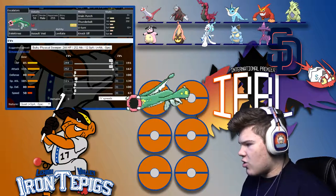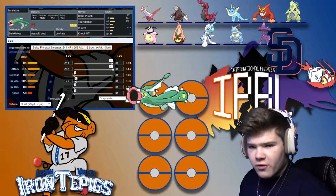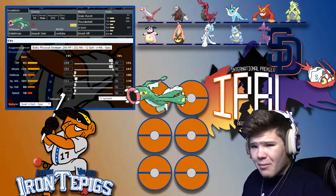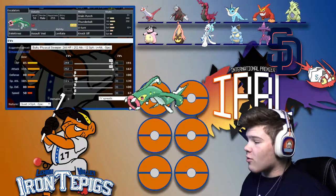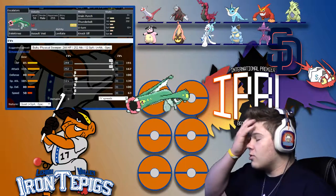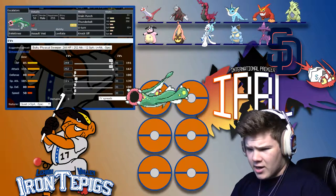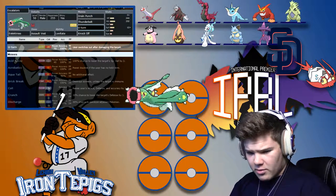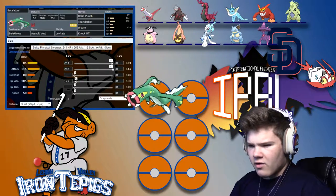Thunderbolt is just to hit super hard. He's got that Vaporeon and the Primarina, both of which are very irritating Pokémon. Primarina is a great offensive Pokémon. Vaporeon's a great defensive Pokémon, so having that Electric move to hit them and do a lot of damage would be really nice. I would assume this thing has an incredible move pool. It does not get Energy Ball — it gets Giga Drain though.